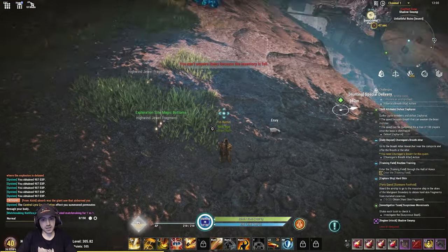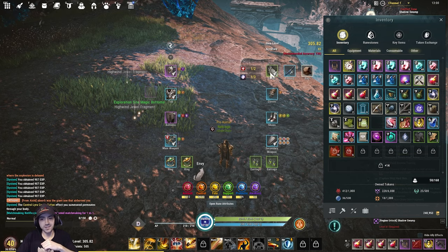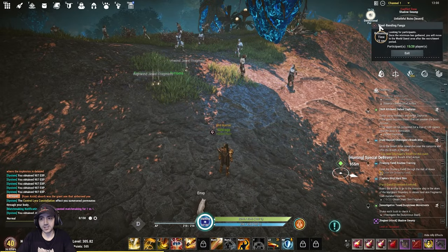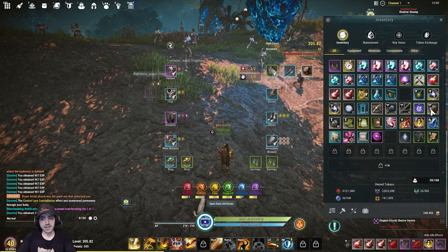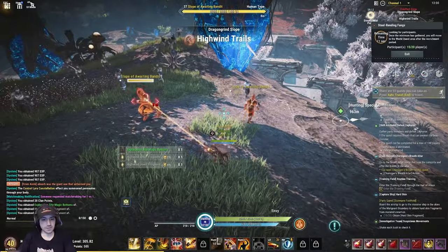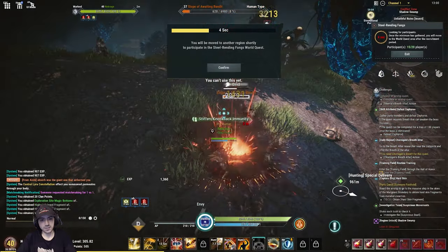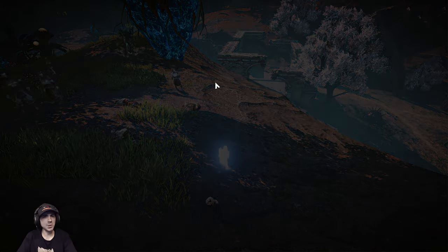I summon the pet here and you'll see the pet will auto-loot items if your inventory is not full. I'll delete some of my lower potions to make some inventory space so you can see exactly how the pet works. When I have inventory space, the pet will automatically loot stuff for me — it's really nice, you don't have to manually loot. You can also just run over stuff and it'll auto-loot. I'm a loot hoarder, so I never have space.